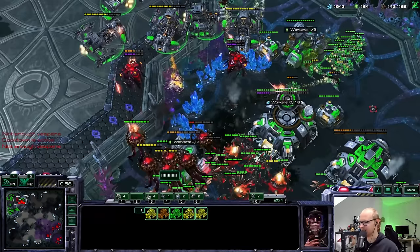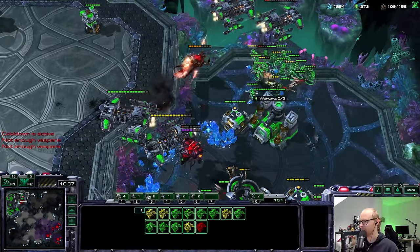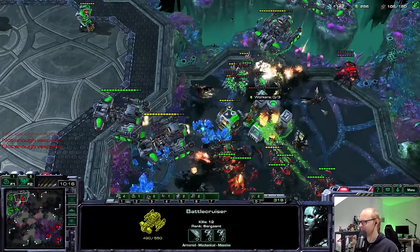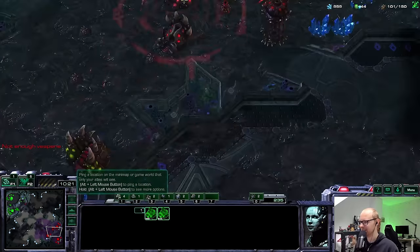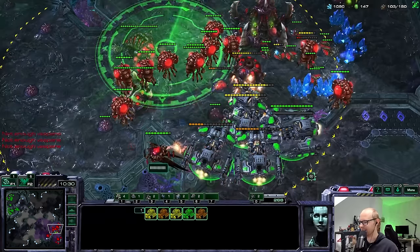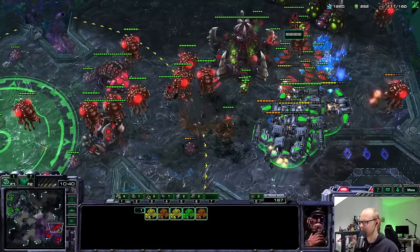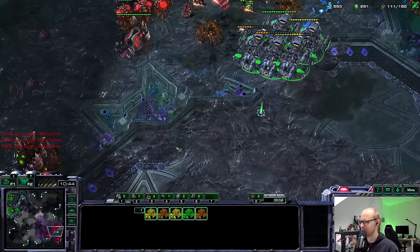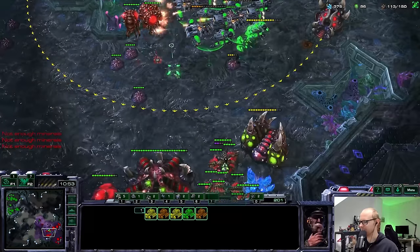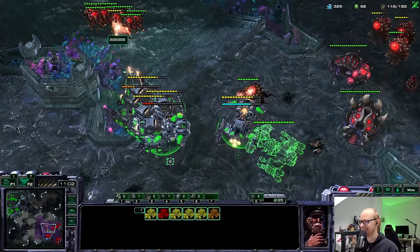I have this one turret over here still and a lot of SCVs - these SCVs are going to make it so it doesn't really matter if I lose a lot. I have a couple more Yamatos. I'm going to try to pull the low HP Battlecruisers back. Losing the Command Center is a bad mistake - I was so focused on saving that Battlecruiser. I have a lot of SCVs but they're pretty much all gone already. I think the play here is to just go for it - teleport on top of the Spire.